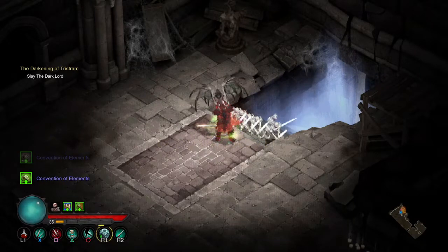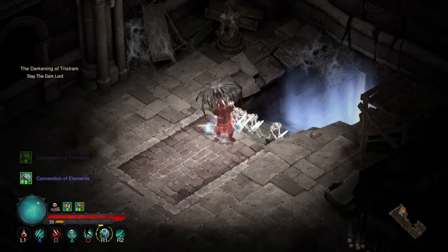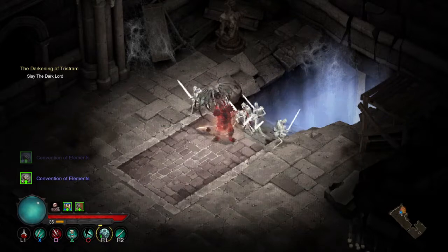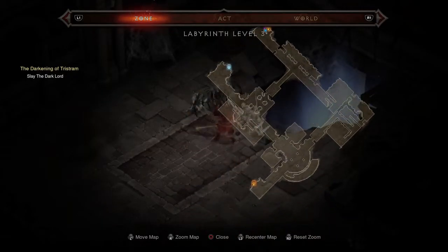Hello guys, this is DemonWolfGaming. Welcome to another Darkening of Tristram 2019 mini guide. This one is on King Leoric's tomb, which you will find in Labyrinth Level 3.